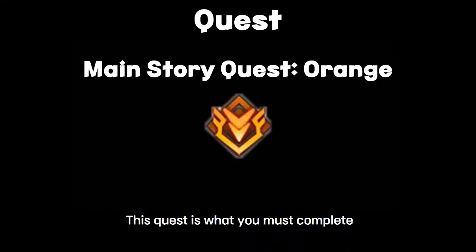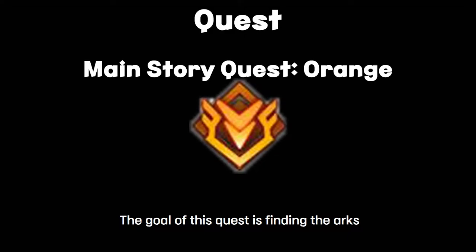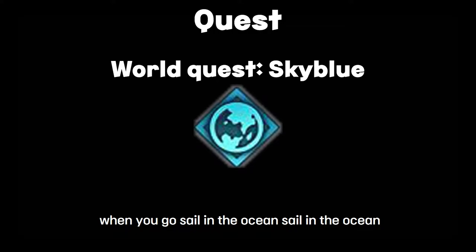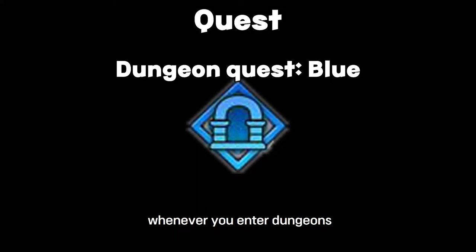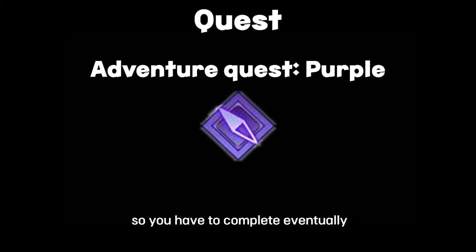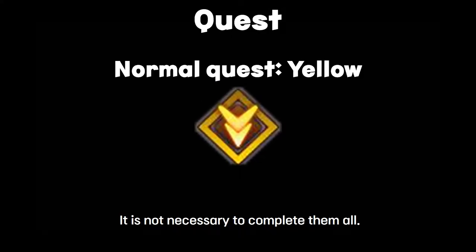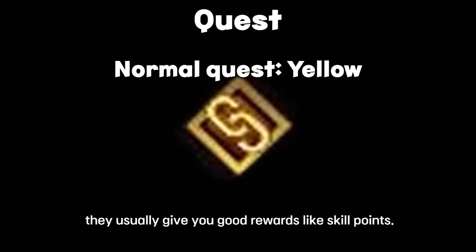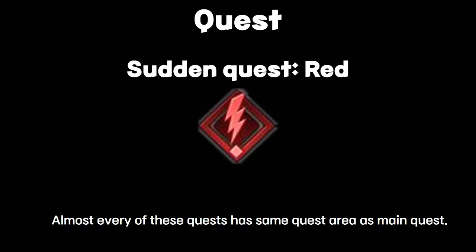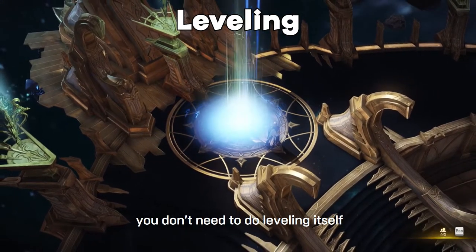In Lost Ark you'll encounter different types of quests, but for now just focus on a few. The orange main quest is what you must complete through the whole story — its goal is finding the Arks. There is also a sailing quest you get when you first go out to sea, which you must complete to unlock dungeons. There are also side quests that give good rewards, and yellow quests with chain symbols that often reward skill points. These share the same quest areas as the main quest, so complete them if you have time.